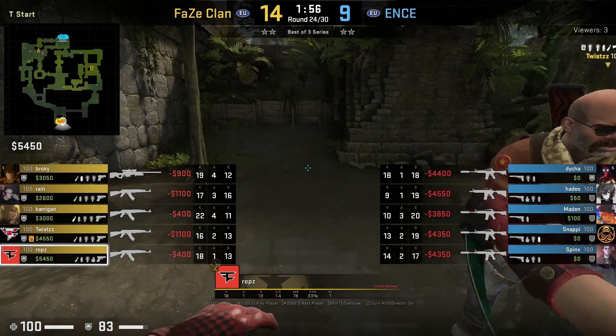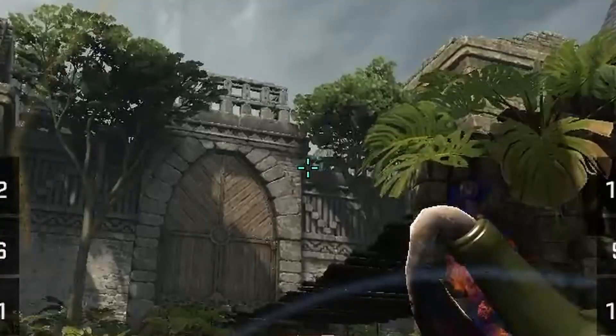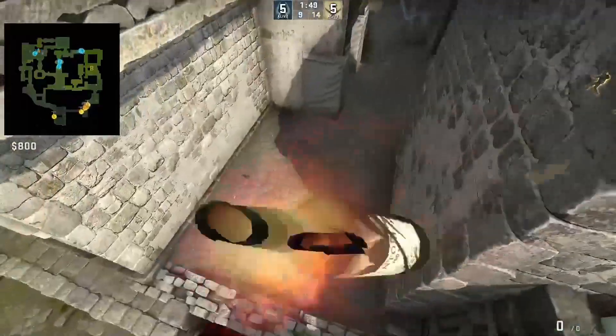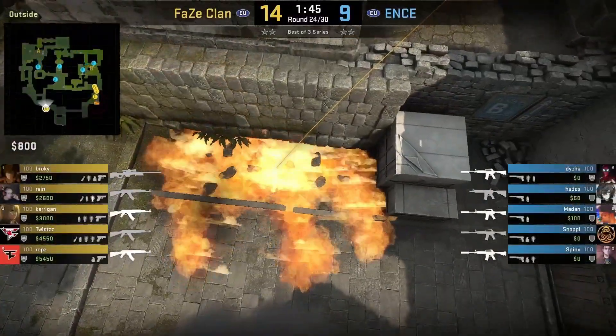Another molotov you can throw to delay the CTs from jumping up to xbox is this one. Rob throws it where he stands next to this waterfall, sets his crosshair as shown, then jump throws. This magic molly bounces off the wall and lands in front of xbox, which forces the CTs to go around the molly to the box, delaying them.